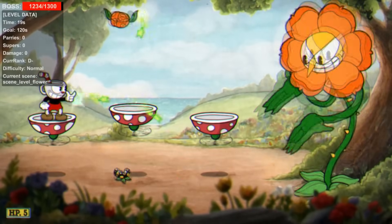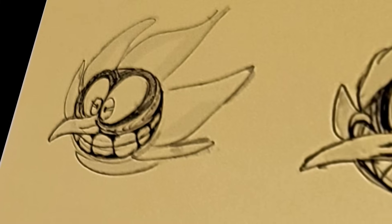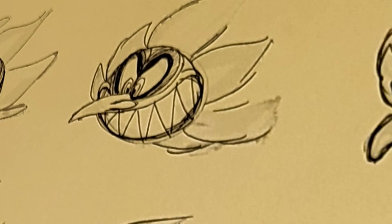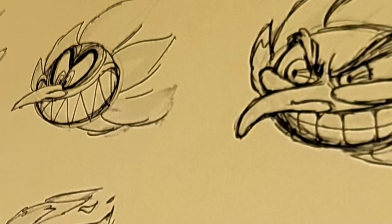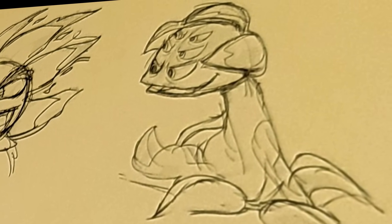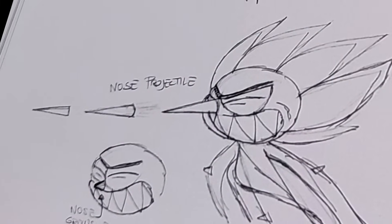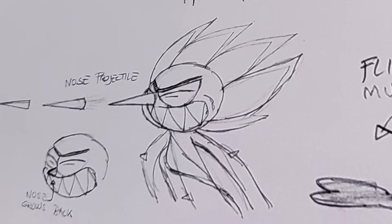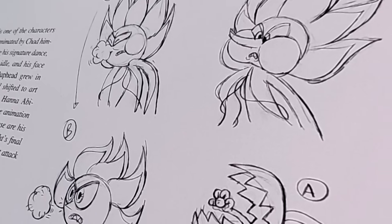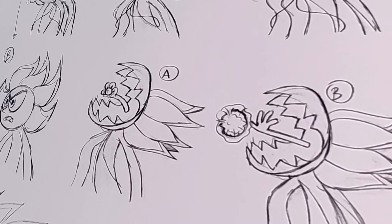There's no Cuphead video without mentioning Plant Boy. The book shows unsettling early designs with even crazier eyes and Cagney Carnation having several sets of eyes. There are also scrapped attacks for Plant Boy: a nose projectile attack, flinging mud, spitting out a fuzzball, or having a hand come out of his neck to throw a ball at the player.